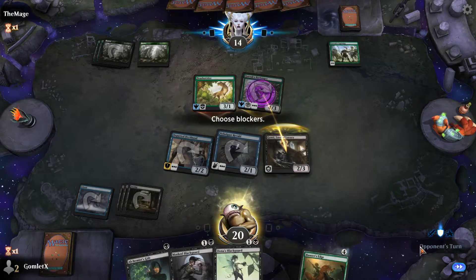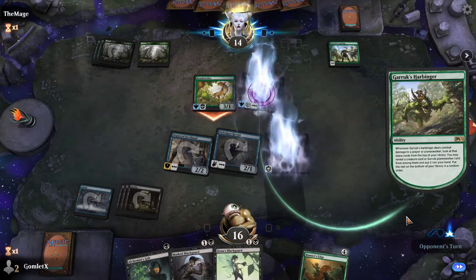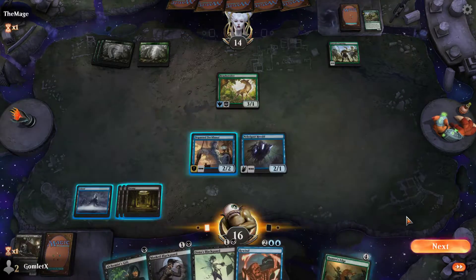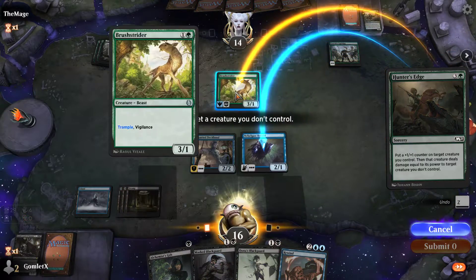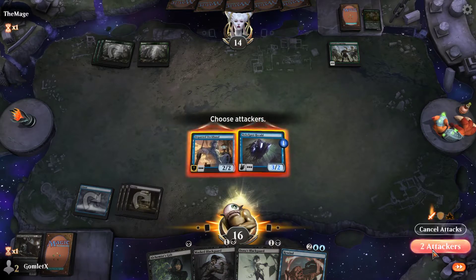I am going to go ahead and just trade with Garruk's Harbinger. It does have Trample so they do get to look at the top one card of their library and see if it's a creature or Garruk. Looks like it is not. And now I'm just going to cast their Hunter's Edge against them to do 3 damage to their 3/1 and send in for 5.